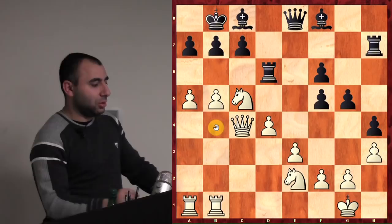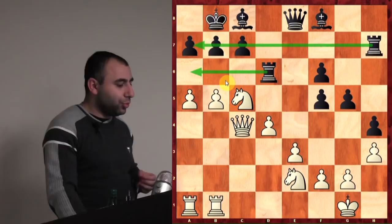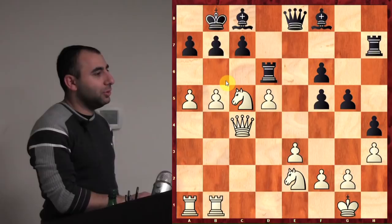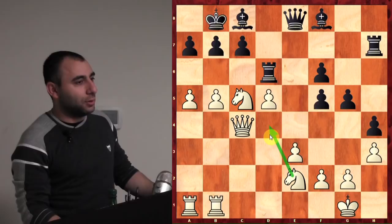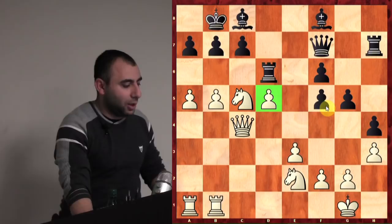My pieces are getting more and more active. Now I need to improve the position and get my knight on e2 to the most active square. How can I do that? d5 — why? You push the pawn on d5 to gain more space, but most importantly to bring the knight to d4. That's why you push the pawn — so you can put the knight on d4. He goes Qf7, putting pressure on d5.